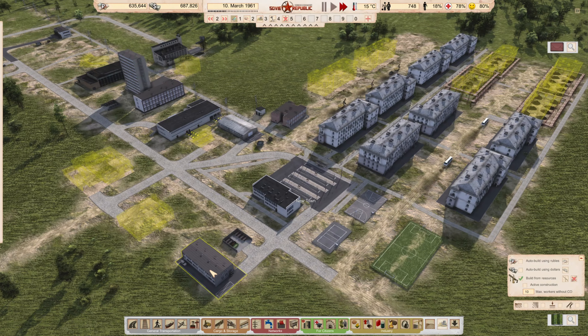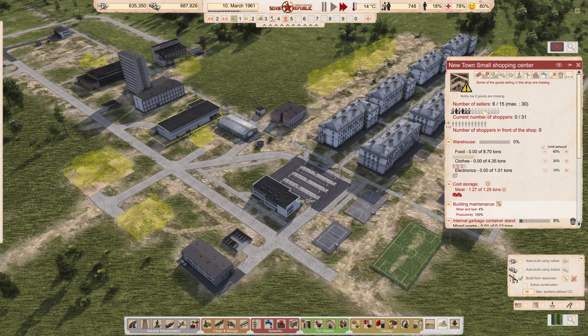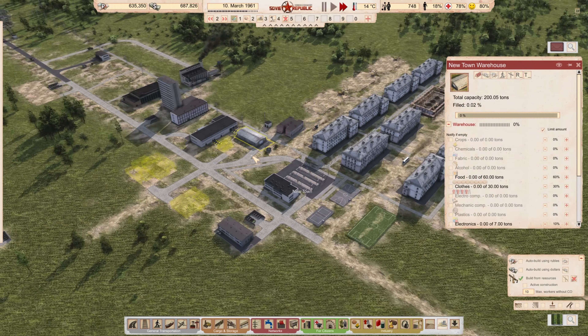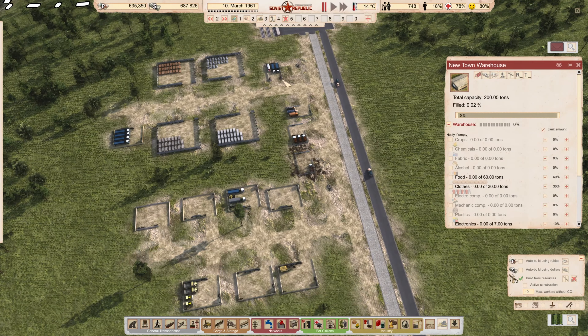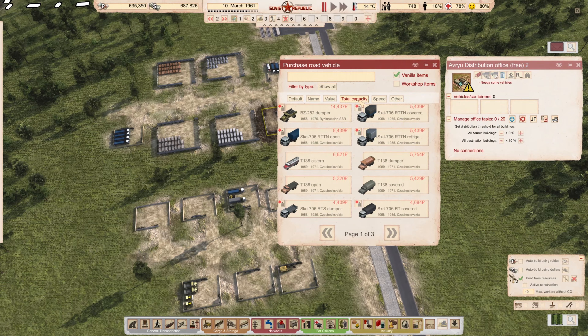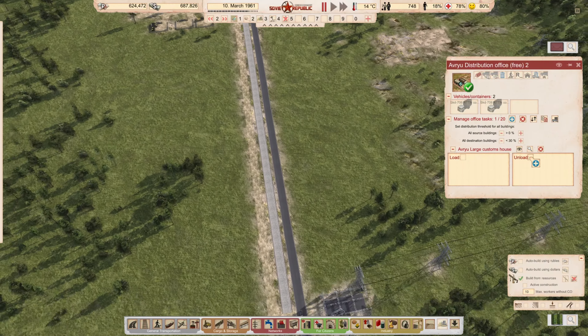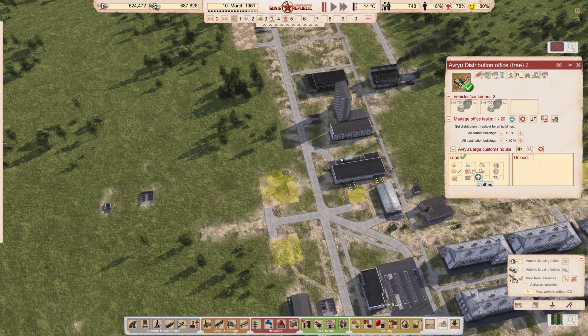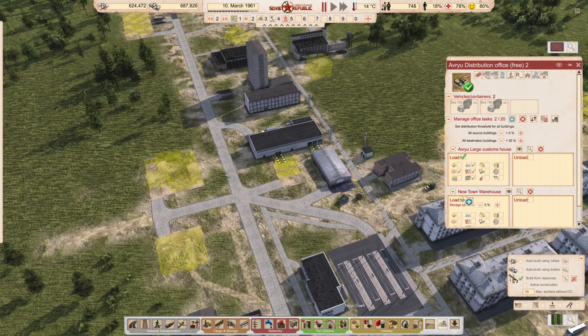We're going to fill out the remaining houses and give it a day or two to stabilize. We obviously need doctors, we need to treat some patients. I need a distribution office — actually I forgot to set that up entirely. I need a distribution office with two of those trucks to pick up food, clothing, and electronics — also chemicals in the future — and take them to the shopping center.